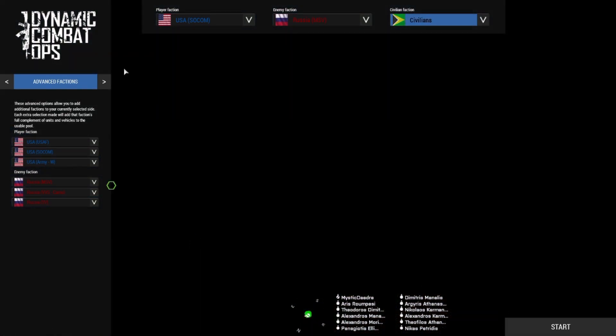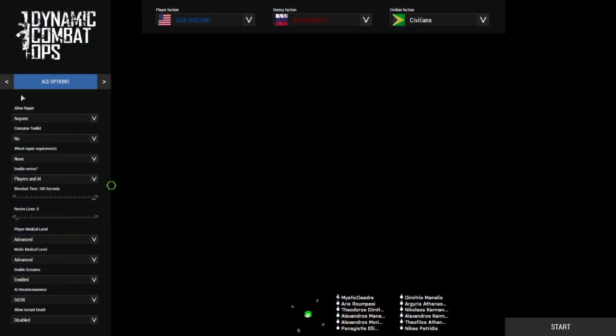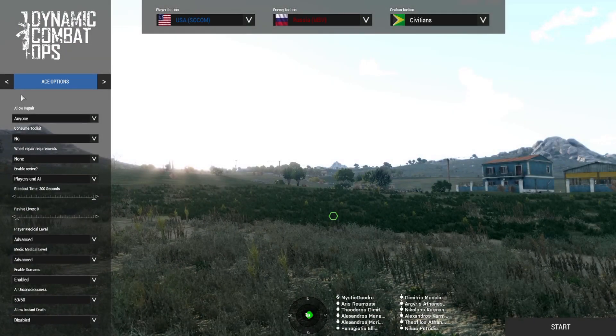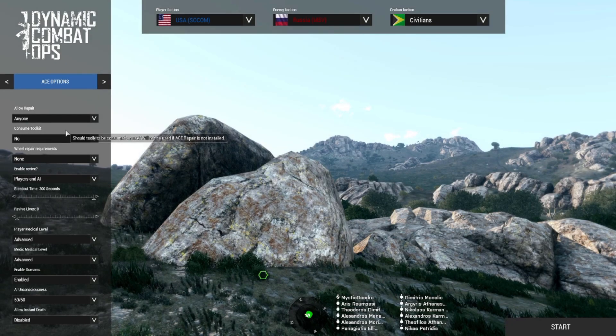Next tab: ACE options. If you're not using ACE you can basically ignore this — the tab may not even show up for you. I cannot play without ACE after using it long enough; the changes to ballistics and medical are just too good. Allow repair — anyone — consume toolkit: No. These are especially relevant in single player where weird restrictions can be annoying.